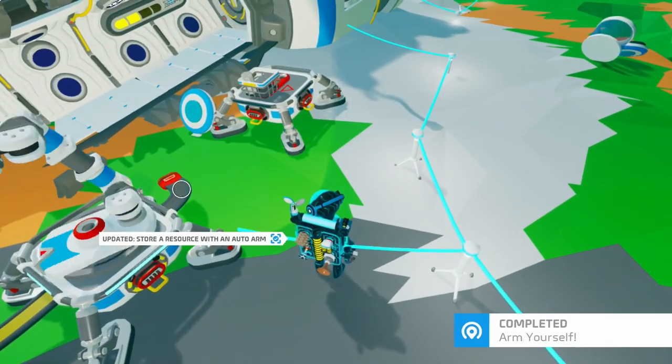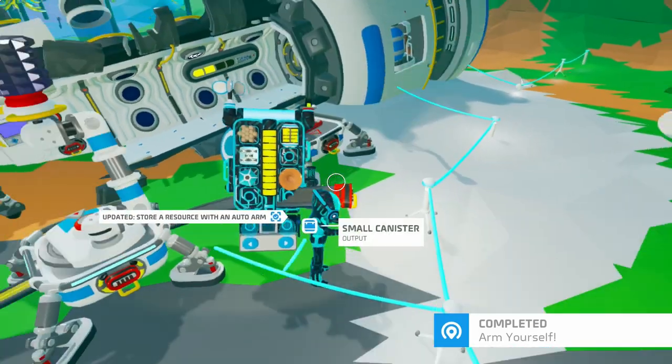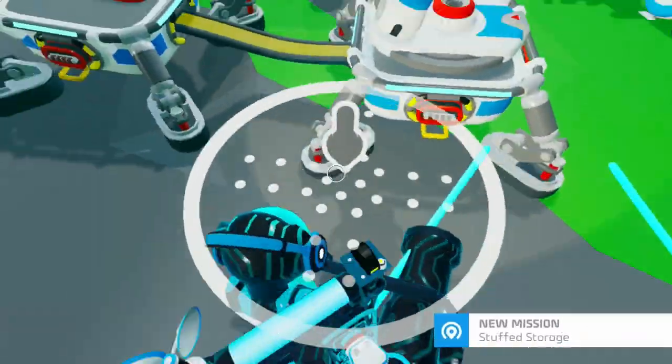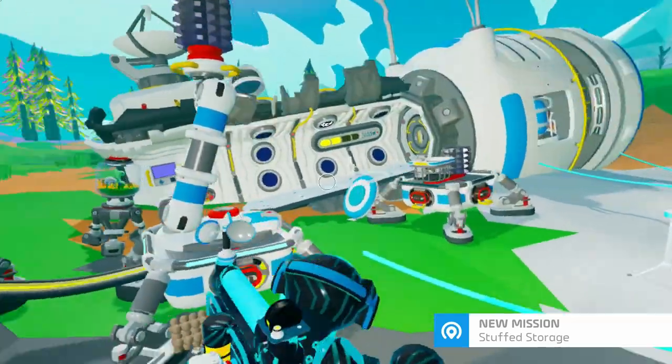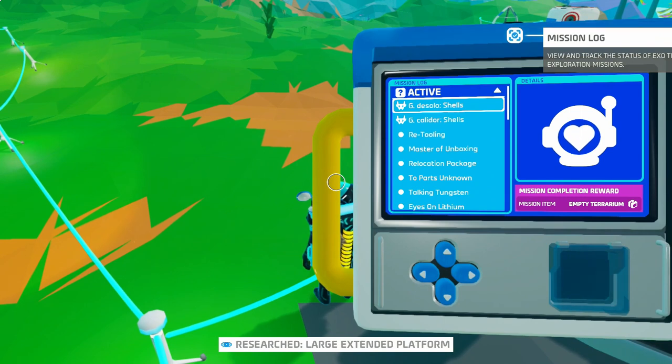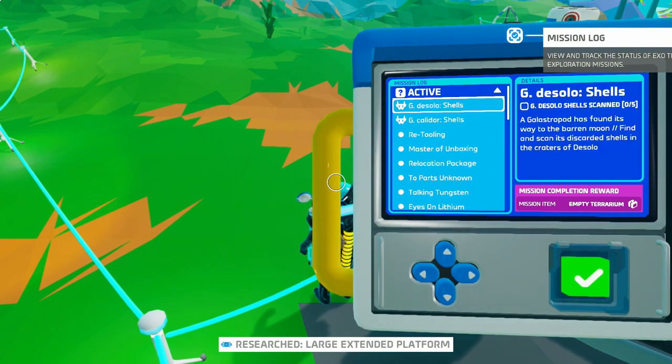So now we unpack that somewhere like right here — and then is that in range? Yeah. And then connect that to that — oh my god, I'm a genius! I did it! Hey, yo, stop — why are you taking my stuff? Okay cool. Finally good — now we got a large extended platform and stuffed storage.